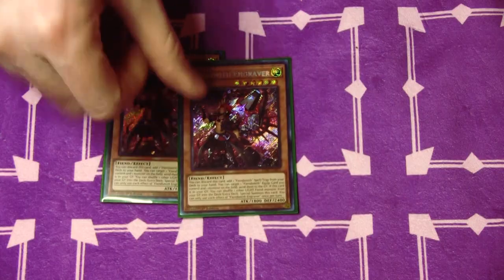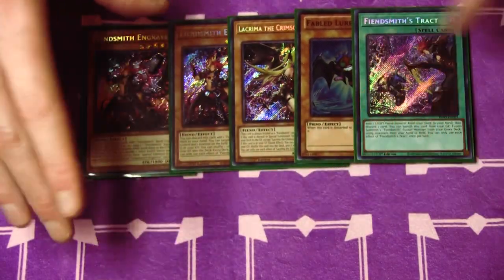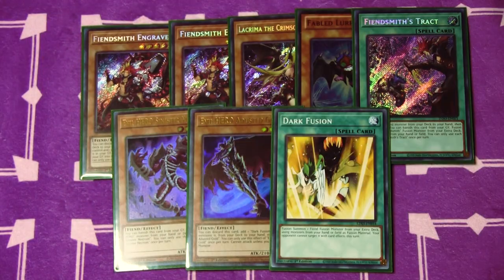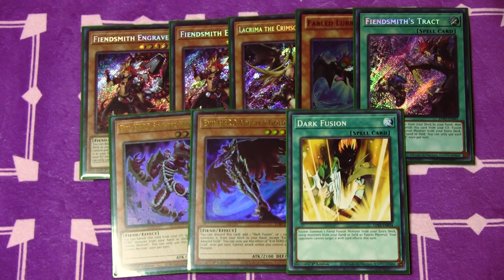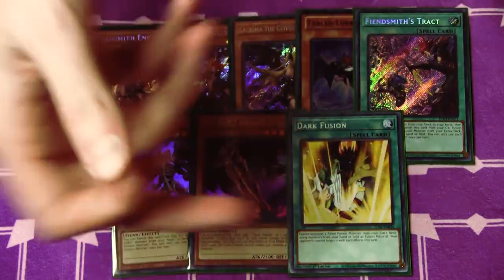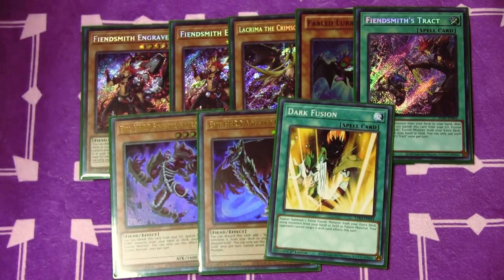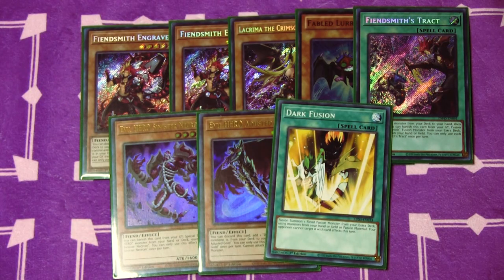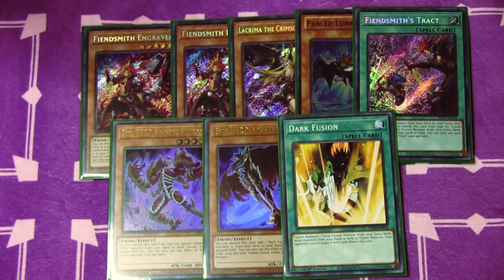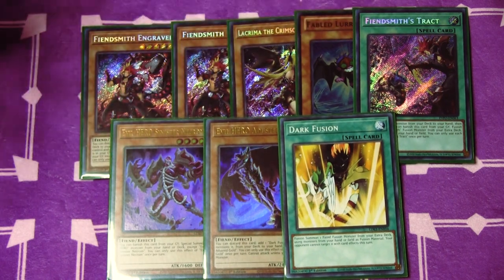Next is the Fiendsmith package: two Engraver, one Lakrima, one Lurie, and one Tract. To supplement this — since it's specifically a fusion-based deck — we're also playing an Evil Hero package of Sinister Necrom, a Dusted Gold, and Dark Fusion. I chose Dark Fusion not as a joke but as a supplement to Chimera Fusion, because you can summon the main extra deck monsters with it. A Dusted Gold is no longer a brick — you discard it to search Dark Fusion, get the Light Fiend from hand to grave, and get a fusion card. Sinister Necrom, funny enough, is a level five Fiend so you can search it off Gazelle. The Fiendsmith package runs a little larger than most, but I like Lakrima because it can put double Engraver in grave, which I think is really strong.